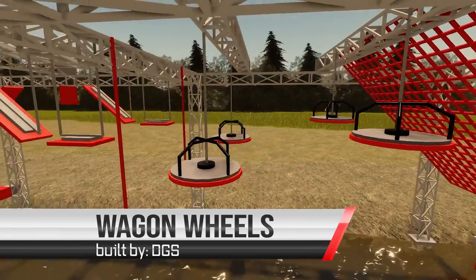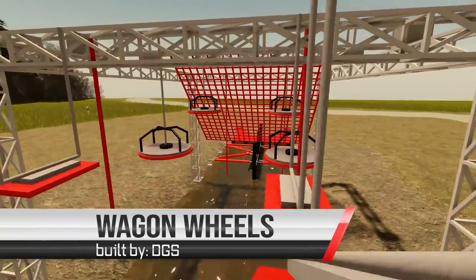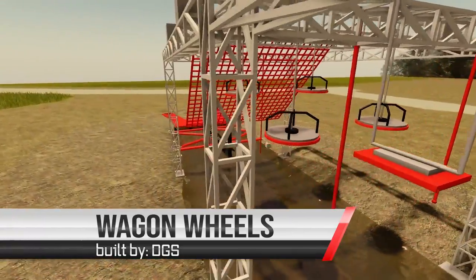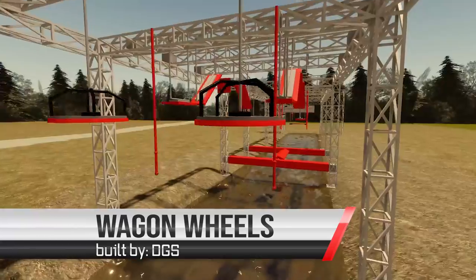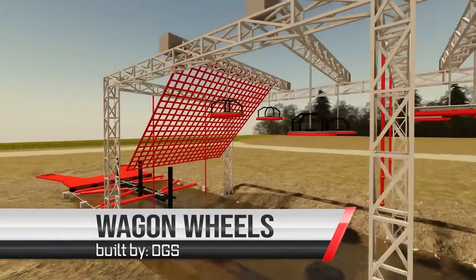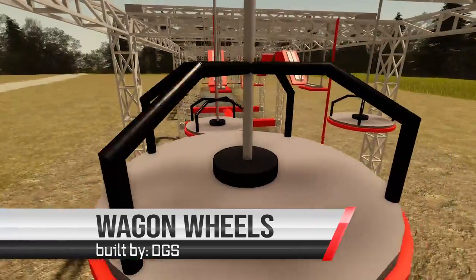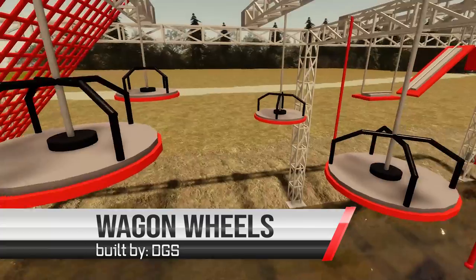Once athletes reach the top of Cargo Chaos, they will encounter Wagon Wheel. Wagon Wheel is 4 feet in diameter and will require athletes to time their release as the wheel spins them around. This obstacle is being manufactured by DGS. DGS is a well-known supplier that has obstacles in the majority of ninja gyms. For more information on DGS, head to www.gymsupply.com/ninja.